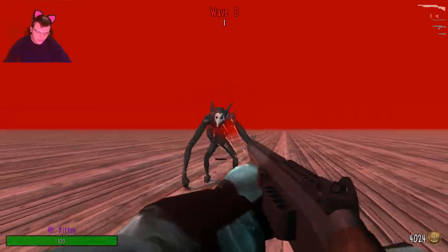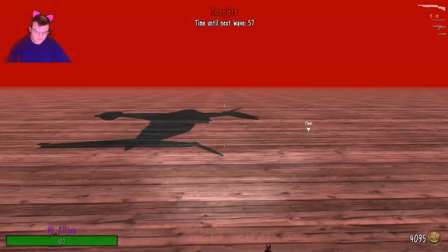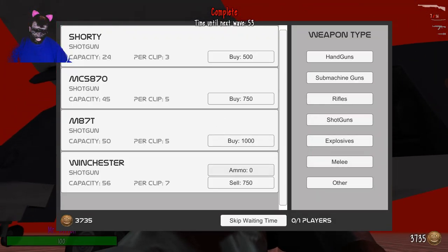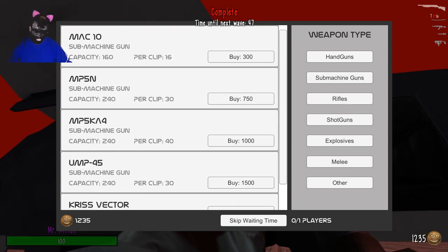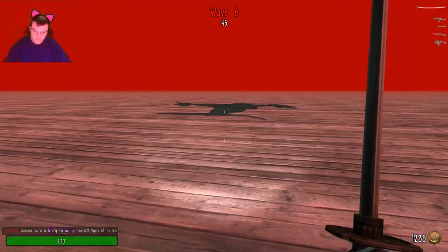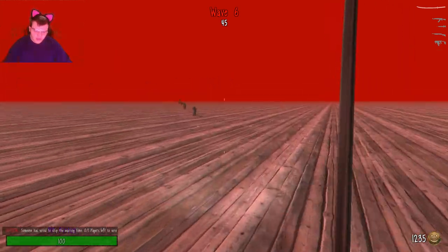Well, it just excels at taking them out. I think that's all the ammo I used. Oh yeah, Chris Vector. I think that's going to be it. We have Wave 6.